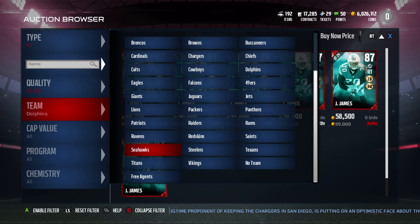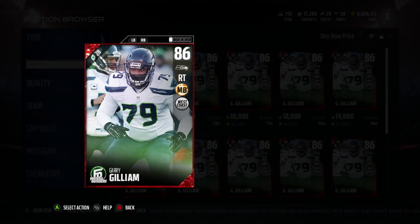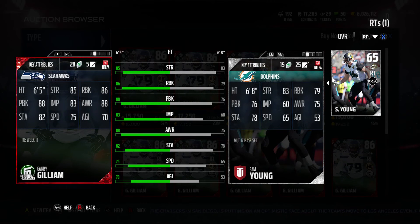The next guy is going to be a very different price at 13k. Obviously people overprice him, but 13k is what he actually sells for. It's going to be Gary Gilliam with 85 strength, 86 run block, and 88 pass block. He's definitely a great card.